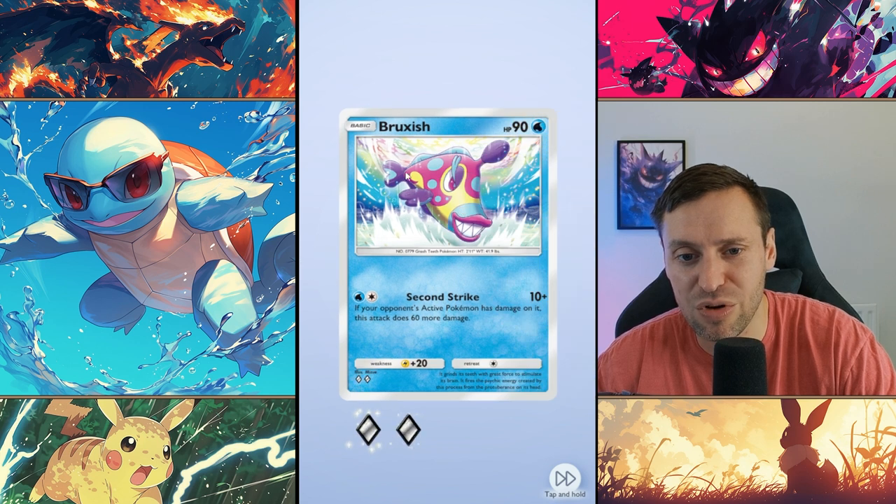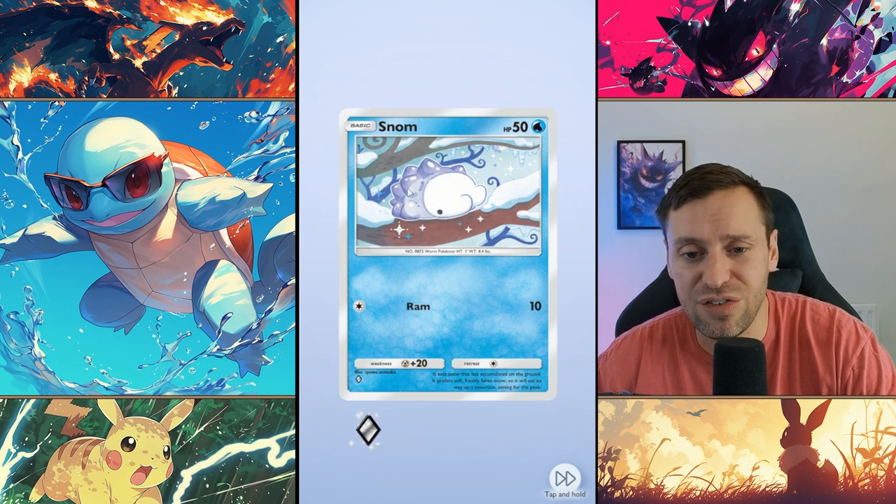Voltorb is actually pretty good. Brusix is actually really good as well and can start to hit really hard once they've got some damage on them, so you can just steamroll people.